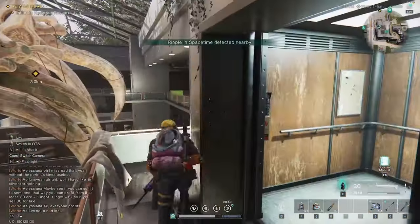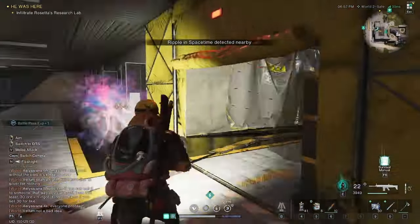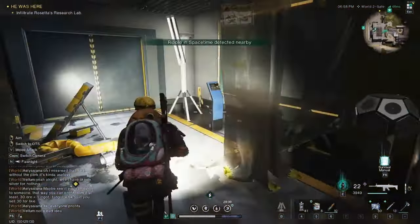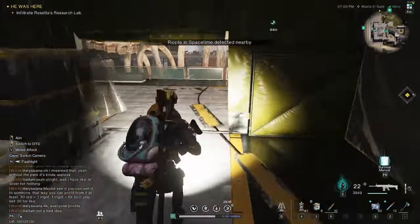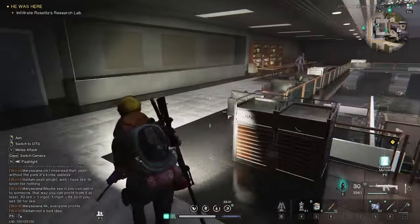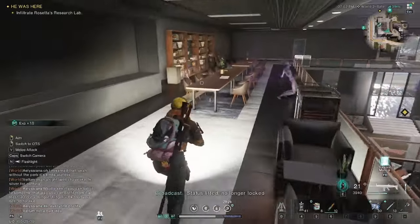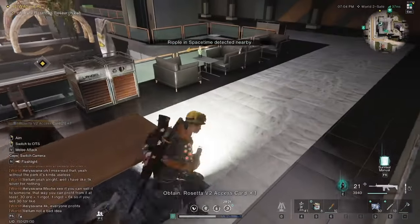As soon as you get out of the lift, you'll see a big yellow cornered-off area, but you need an access card to gain entrance — this is actually where you'll find your mystical crate. The access card is very easy to find: as soon as you come out of the yellow area, take a left and then turn the corner to the right-hand side. On that table, right at the end, is the access card — pick it up.